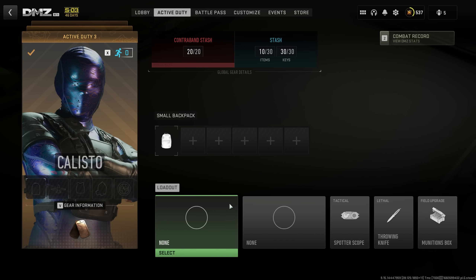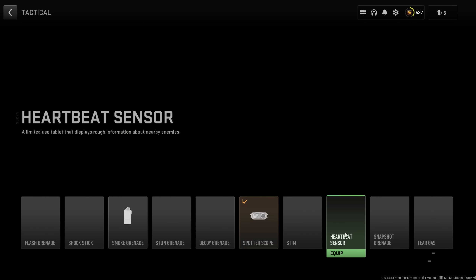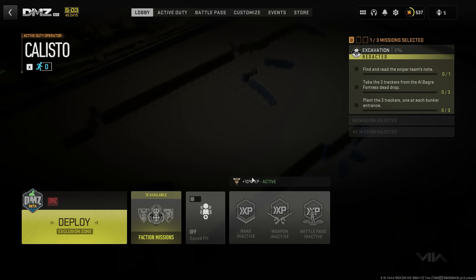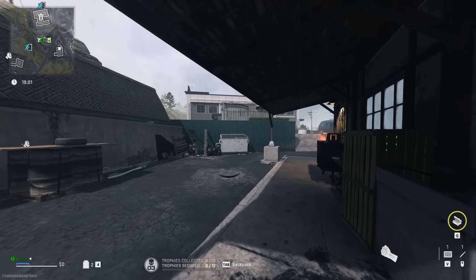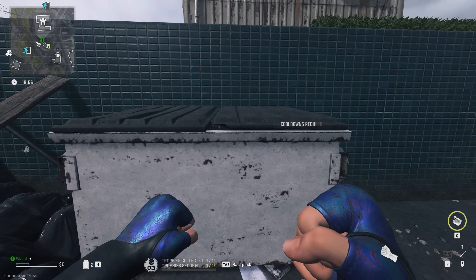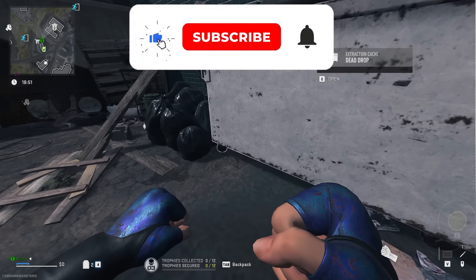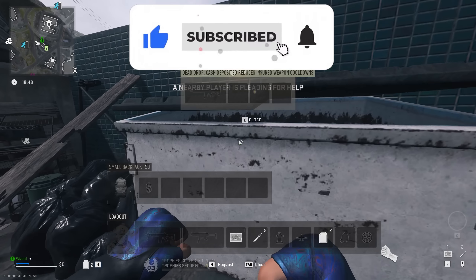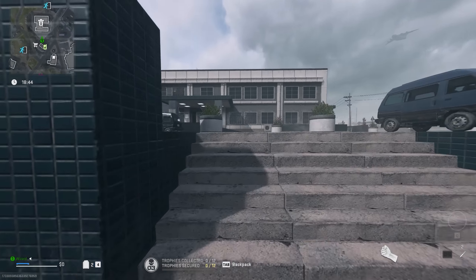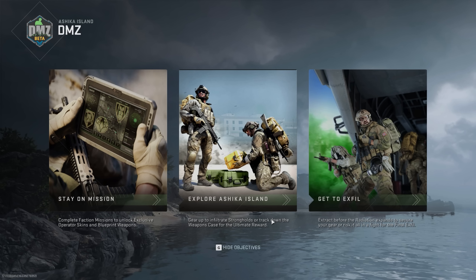Before we get into the video, I wanted to show you something that's actually pretty broken in terms of weapon insurance recovery. If you put a heartbeat sensor into a dead drop, it reduces 2 hours and 45 minutes off your insurance timer. So you can load into Ashika Island with a heartbeat sensor and an ammunition box and basically get all three of your insurance weapons back in under 60 seconds. It's kind of broken, but it's a good tip to know what other people are doing for their insurance recoveries.